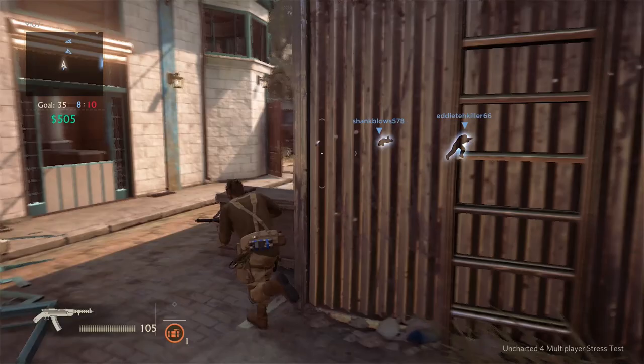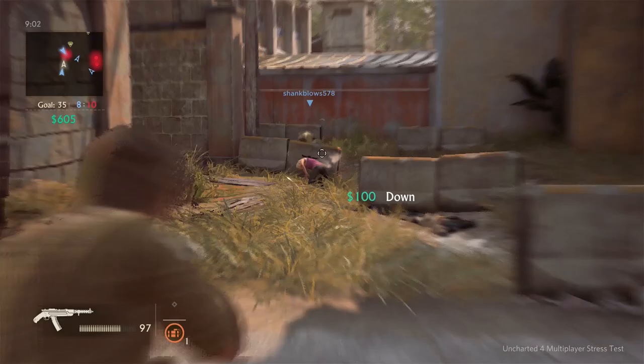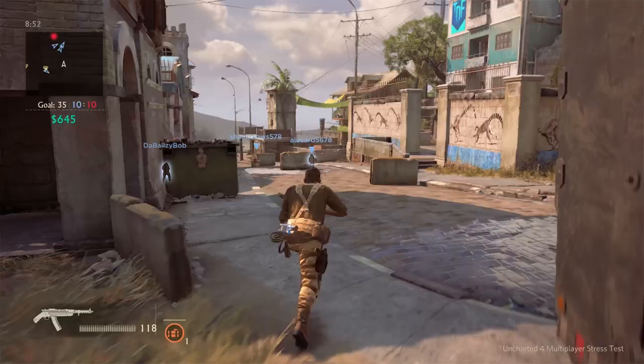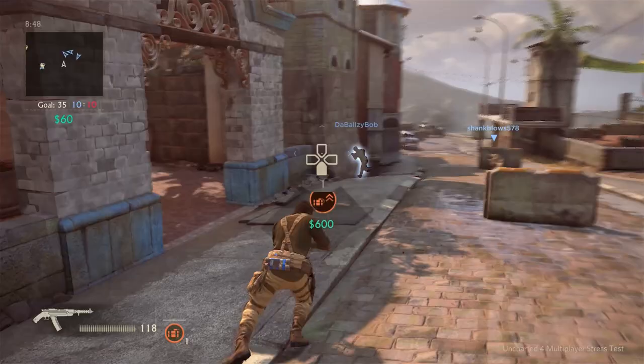I haven't played this map before, so I didn't realize it's not so close quarters. Sometimes it's close quarters, sometimes it's not — you never really know what you get. But this guy has got — oh, I downed her. Let's get her. An assist — you stole my KO. Let us continue onwards.